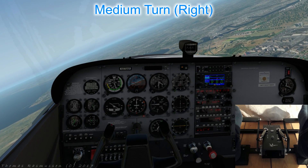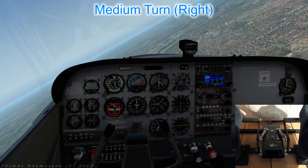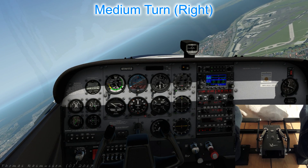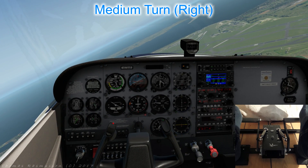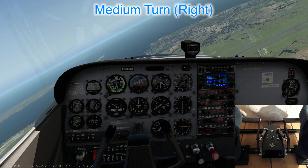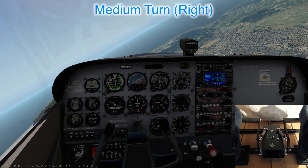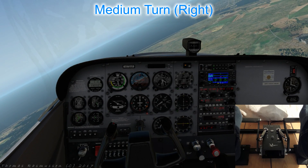While turning, now and then scan the instruments: the altimeter to check for a steady height, the artificial horizon for correct roll angle, and the balance ball to confirm it is centered. Remember to keep your eyes outside 80 to 90 percent of the time — don't focus on the instruments. If the picture outside is right, the instrument indications will be too. If you notice you are losing height, raise the attitude a bit; if gaining height, lower it a bit. We will investigate steep turns in a later lesson. Turns using less than 30 degrees angle of bank work perfectly well using this procedure. Now let's level again with a little left rudder and aileron.